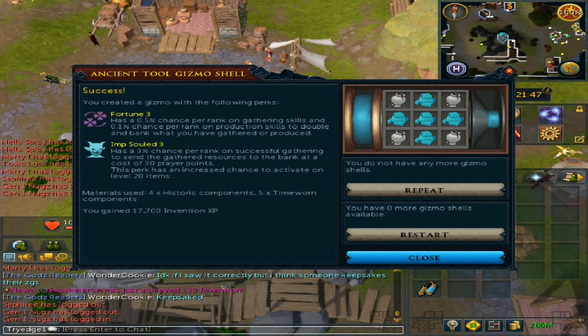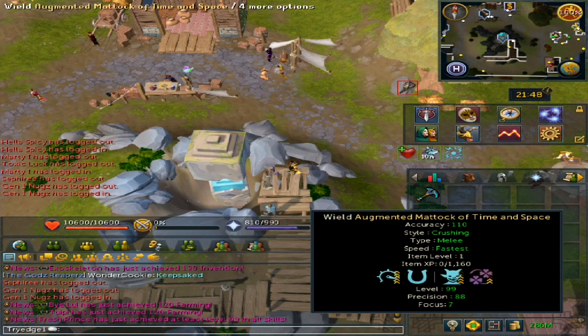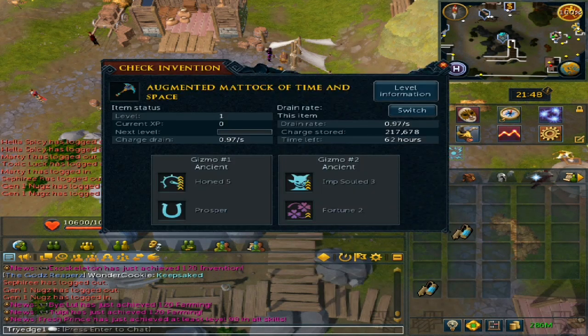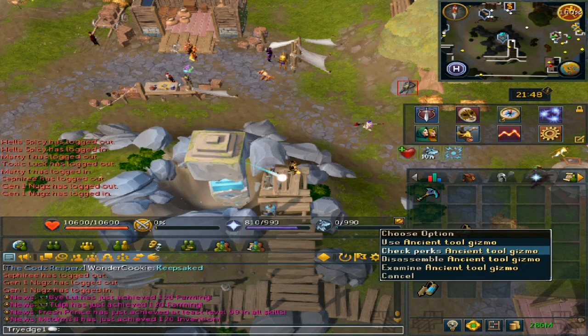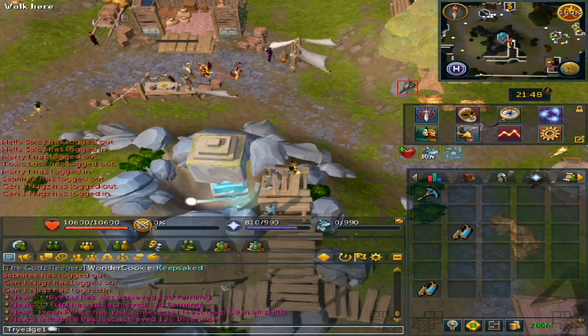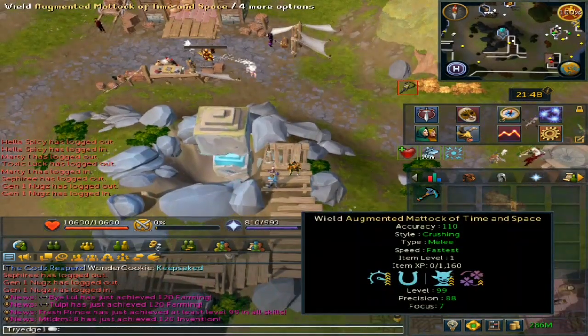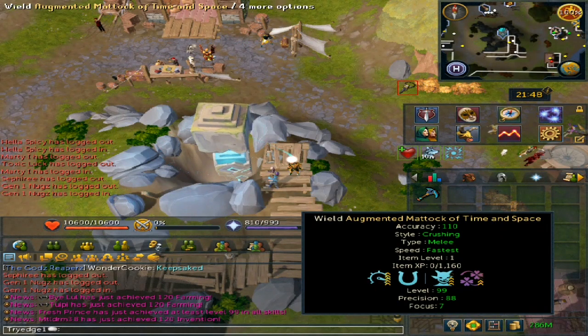I'll then create it, and right there I got an upgrade to my previous perk, which is actually pretty good. Now that I got the best-in-slot perk for that, I'll need to go back to the Archaeology Guild and use a Gizmo Dissolver to remove my Imp Sold 3 Fortune 2, and replace it with the new best-in-slot: Imp Sold 3 with Fortune 3. Thank you all so much for watching this guide on how to make the Mattock of Time and Space Tier 99, along with a good idea on what perks to use on it. Enjoy the rest of your day!